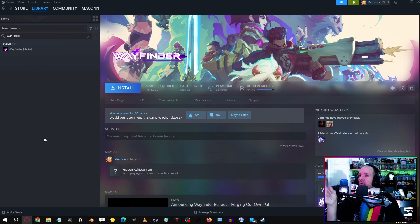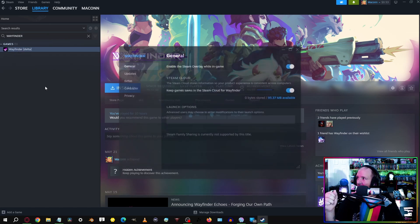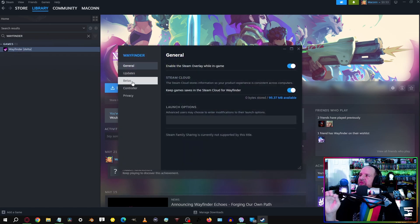Let's start off — we need to open up Steam. It doesn't matter if you have the game installed or not; you can do this and then download it. If you do have it installed, it will just be an update that makes it available. We need to right-click your game inside Steam, so search for it or scroll down to find it, then hit Properties.